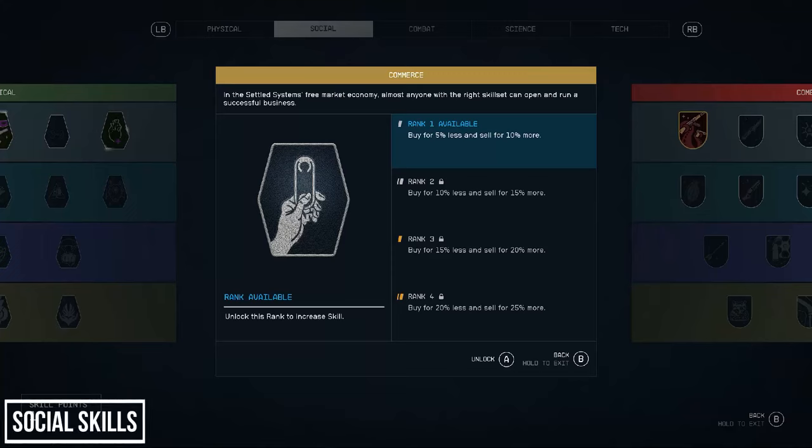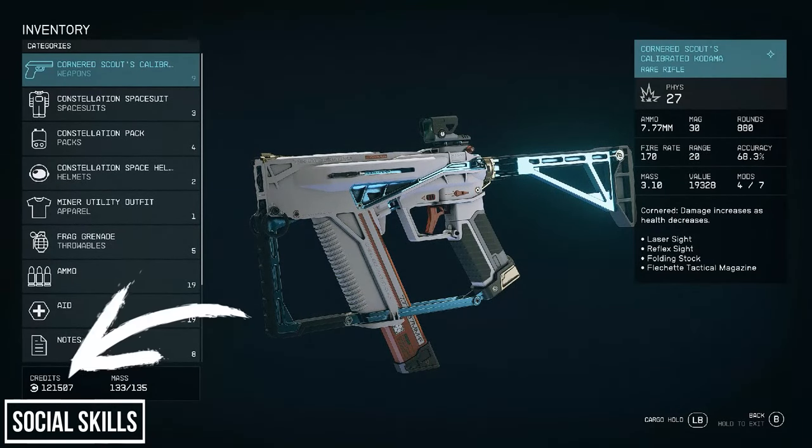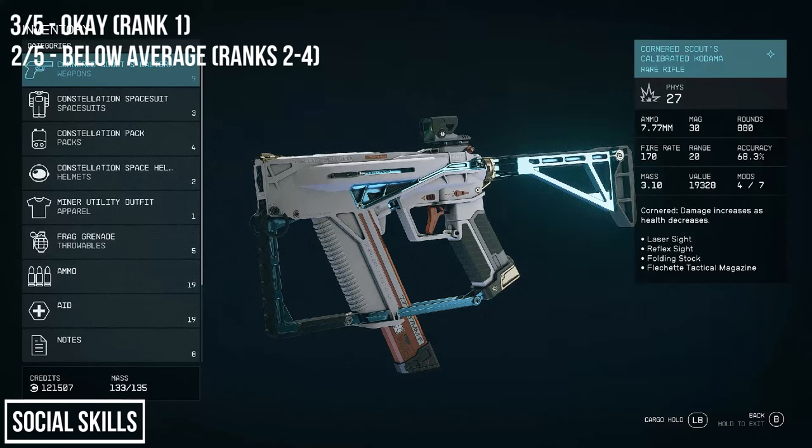Next we have the Social Skills. The first perk is Commerce: at rank 1 you buy for 5% less and sell for 10% more, with 5% increments per rank after that. Rank 1 gives you the biggest increase since selling prices jump 10% first. If you buy your ammo and supplies you may want this, but I scavenge everything and sell constantly — I quickly amassed over 100,000 credits without it. Once you get into outpost farming you won't need this tree at all. My advice: don't invest in this perk, but if you do, take rank 1 only.